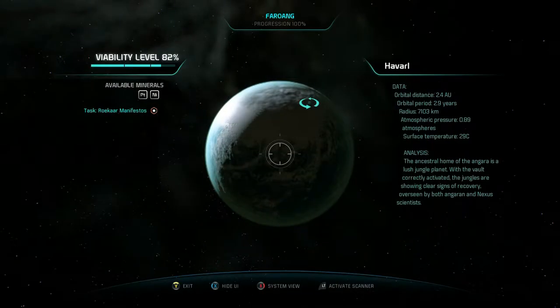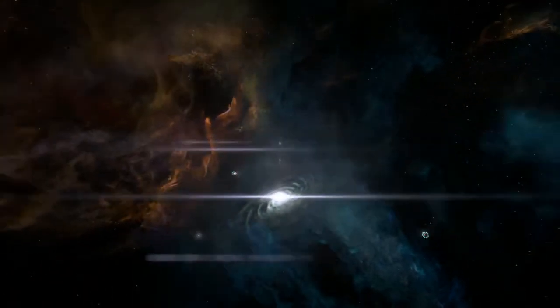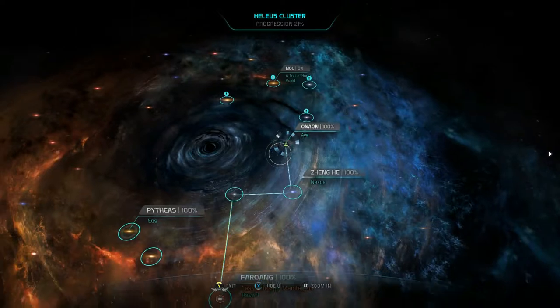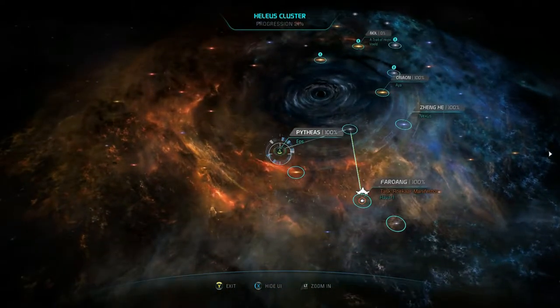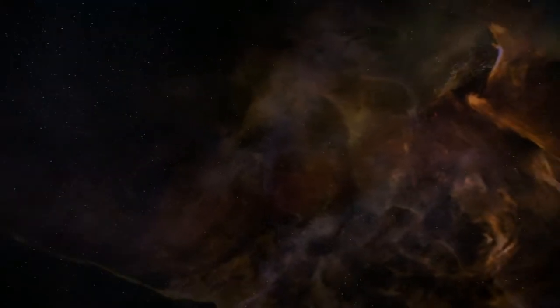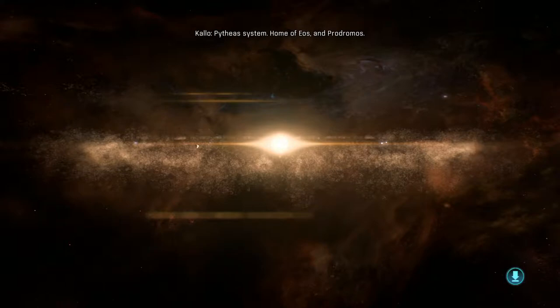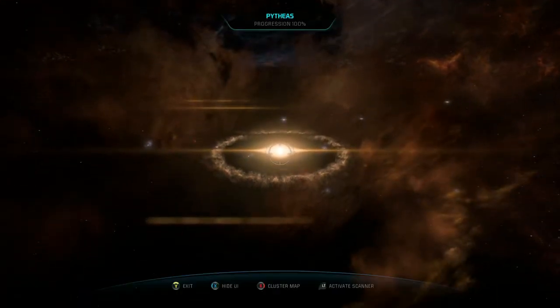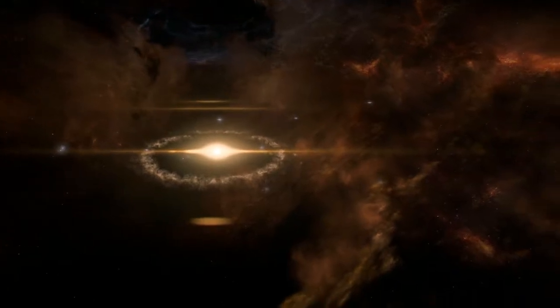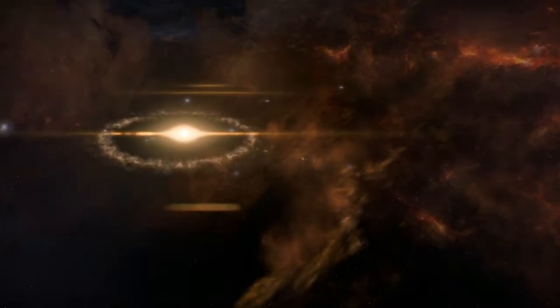We got a lot of places to go. Okay, let's go to Eos. Maybe the Nexus after? So I guess you can only use the Vanguard spec if you're speccing combat and biotic powers to your left bumper, right bumper, and both bumper powers. Home of Eos and Prodromos. Thank you.